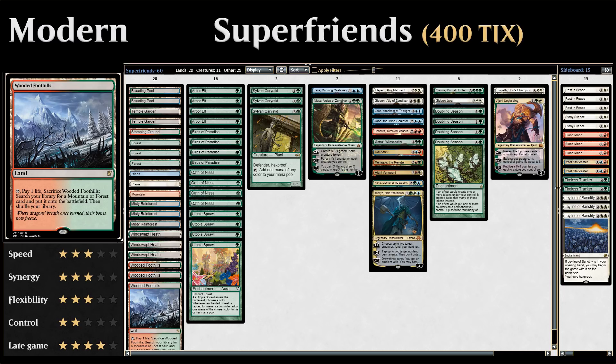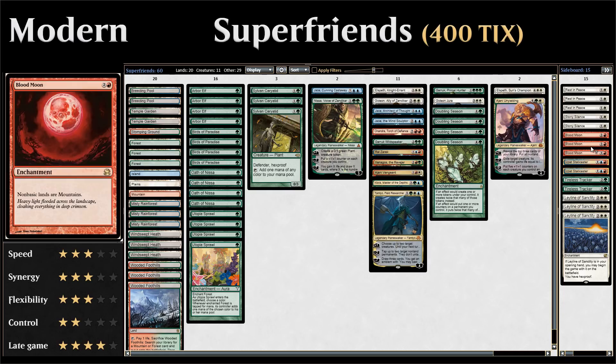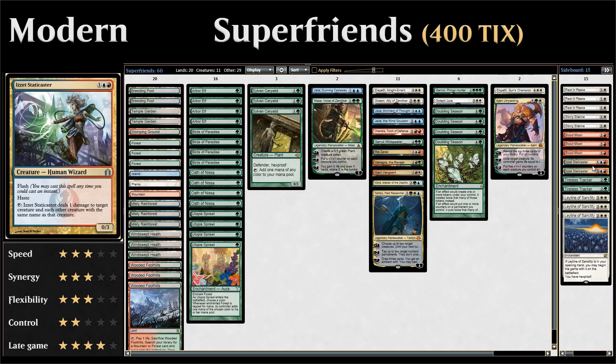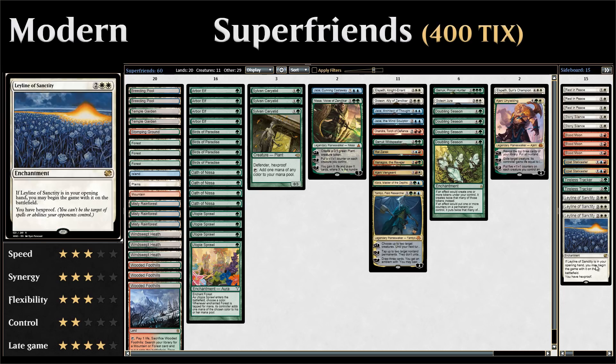In the sideboard we get some of Modern's most powerful hate cards: three copies of Rest in Peace against graveyard decks, two Stony Silence against artifact-based decks, and surprisingly three Blood Moon — manageable here because of our many basic lands, mana creatures, and Oath of Nissa fixing. Two Electrostatic Pummeler handles small creatures like Humans and Affinity, two Tireless Trackers provide card advantage and their Clue tokens synergize with Doubling Season, and three Leyline of Sanctity shines against burn and hand disruption.